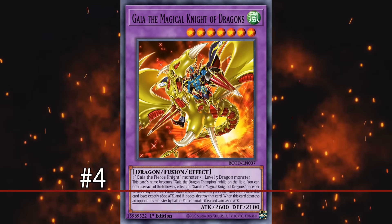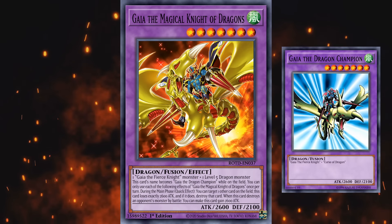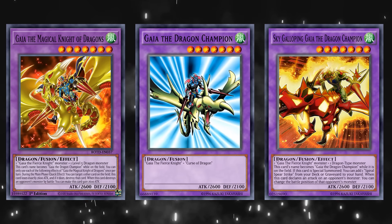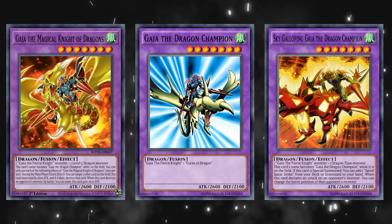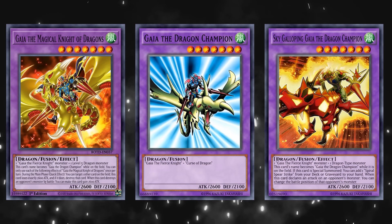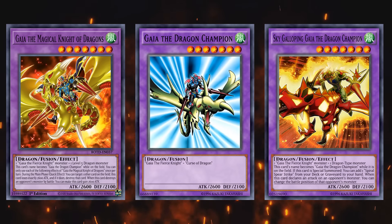At number 4, we have Gaia the Magical Knight of Dragons. This card is the evolution of Gaia the Dragon Champion, who himself has a retrain in the form of Galloping Gaia the Dragon Champion. So Gaia the Magical Knight of Dragons is like the second evolution of the card, and even after having two retrains and two new waves of support, it still didn't really see competitive play.